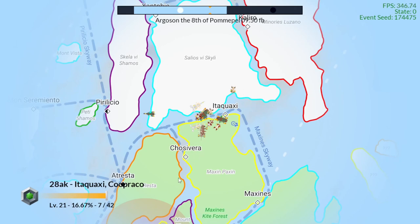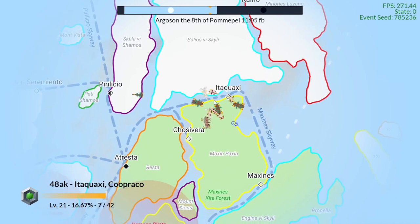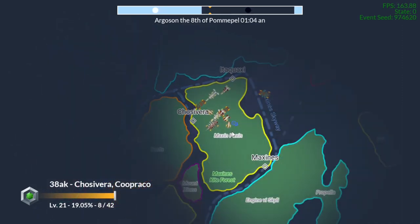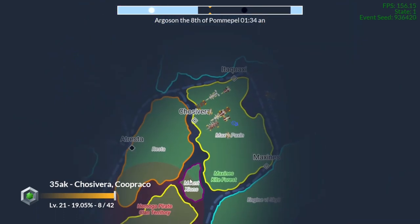This is an Argononian ship going towards Argonon — they're flying back home. This Argononian ship has performed trade with Cooper Cow and is traveling back to Argonon.